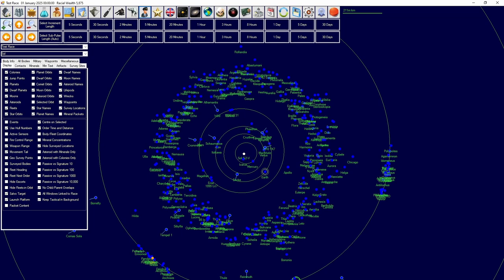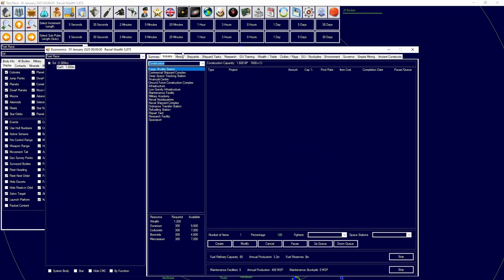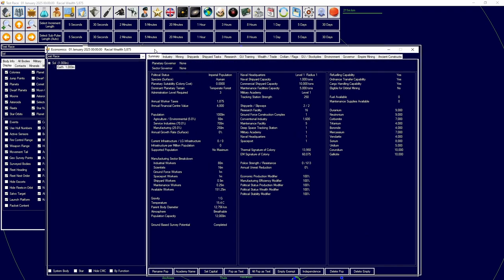If you want more detail on what the UI elements mean, check out the newbie starter playlist — those are older videos but still quite relevant. We're then going to go into our Industry tab. Because we started conventional, if we go to the Economics summary we can see we have conventional industry, maintenance facilities, and a deep space organization, but quite little overall. I started with a standard population of one billion people, which is standard in Aurora 4X C# version 2.11, giving us 1,600 conventional industry.